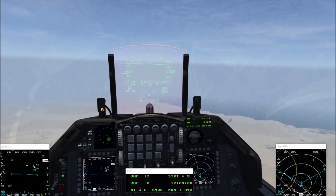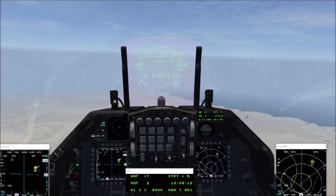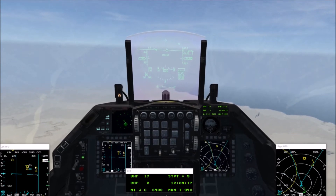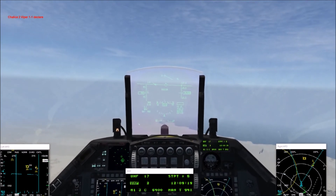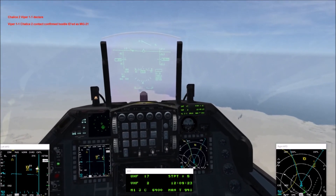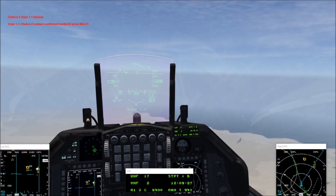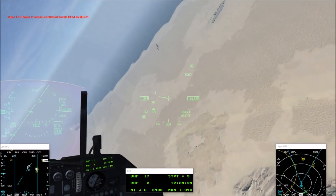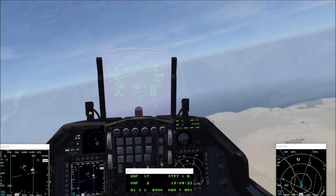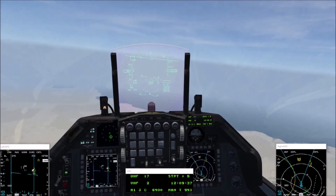Master arm is on. Yes, okay. SMS page is on — we're in air-to-ground master mode. Contact confirmed hostile ID Desert, MiG-21. Roger, you're clear — I just added a datalink to you. Okay, that's how you switch the guns. C and I think D will go into dogfight mode.